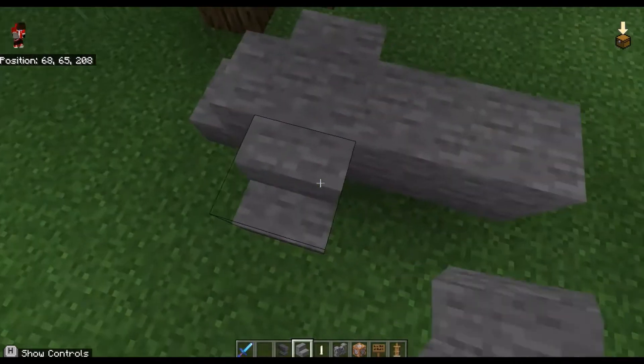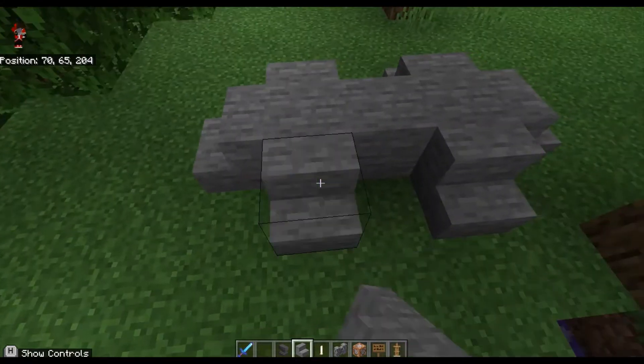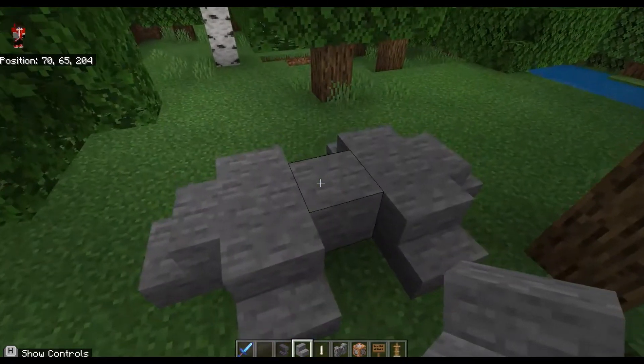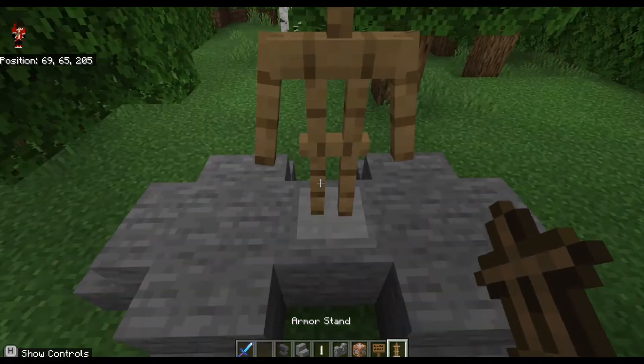You want to take your stone stairs and chuck it right there, and then around there, making sure to avoid right there. That's where your sword will go.